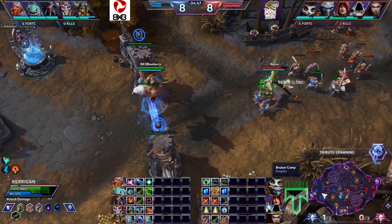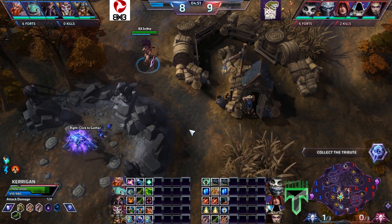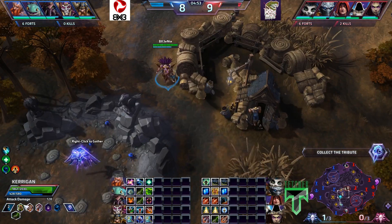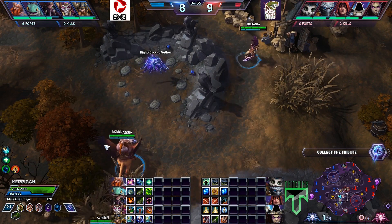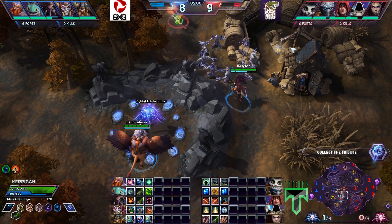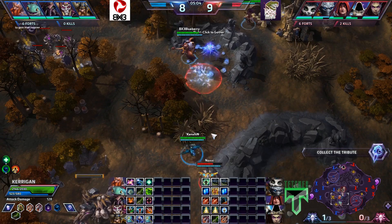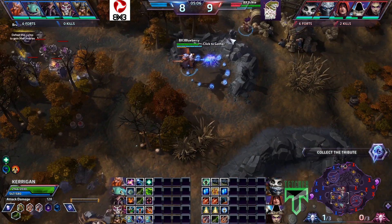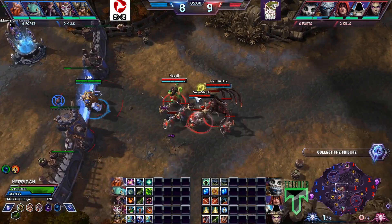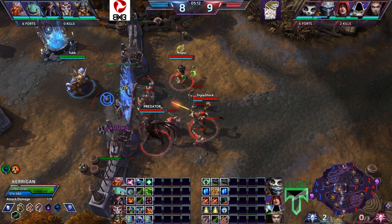BX3 already moving into position, but their opponents the Raptors, who gave up the first Tribute, are looking not to give up the second one as well. Nagachi, Snowshock, and Predator are continuing to put a little bit of pressure in the middle lane. Blueberry is now moving towards the Tribute — nicely done by Entei, blocking the way. A nice Psionic Storm there from Tassadar straight onto Blueberry, who continues to go for the Tribute and will be able to take that one away. Two Tributes in the hands of BX3.